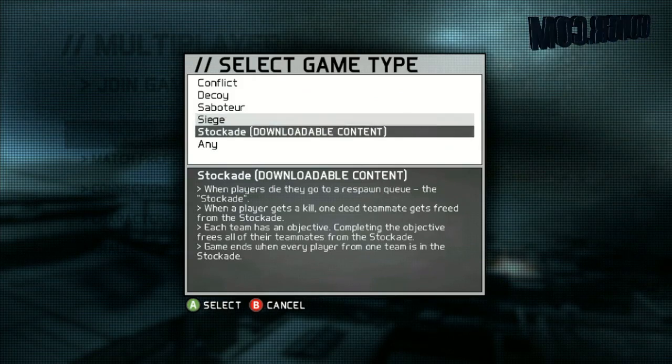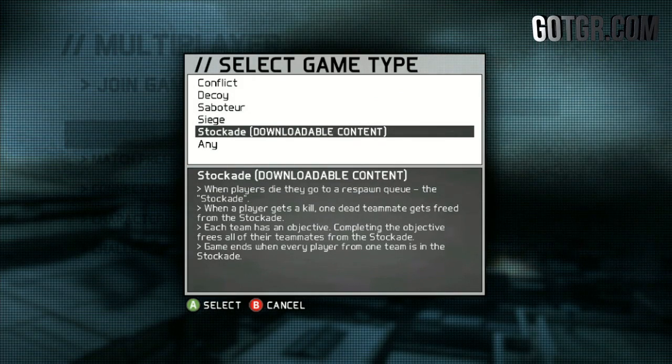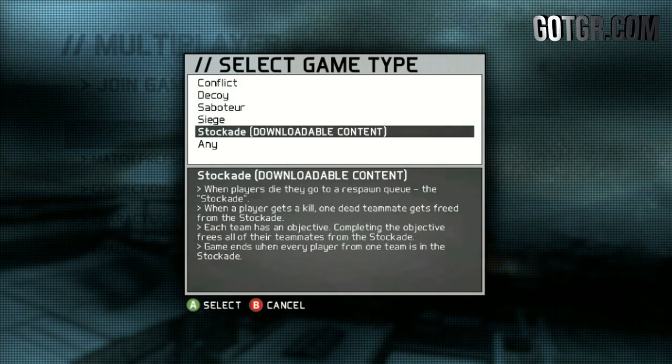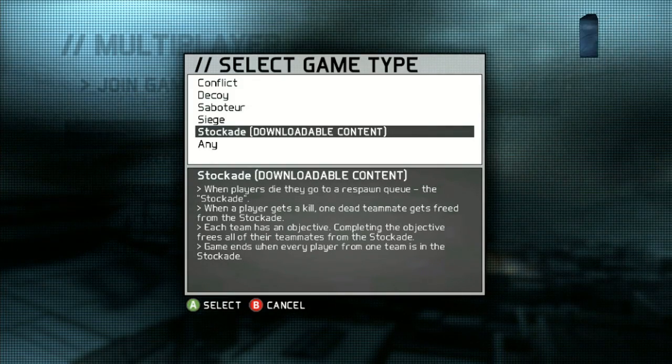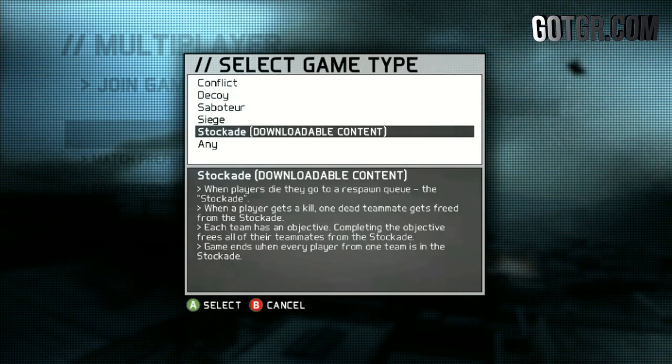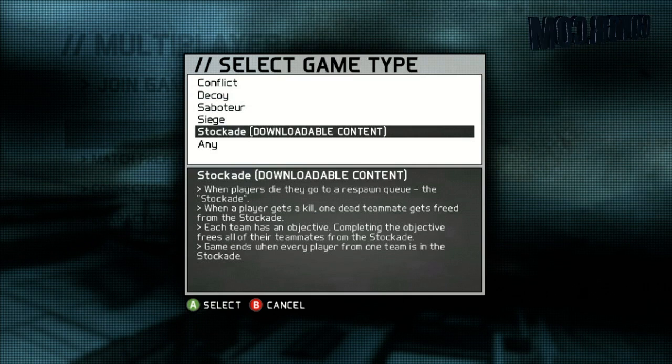We have a new game mode called Stockade. When players die they respawn and go to a stockade. When a player gets a kill, one dead teammate gets freed from the stockade. Each team has an objective — completing the objective frees all teammates from the stockade, and the game ends when every player from one team is in the stockade.